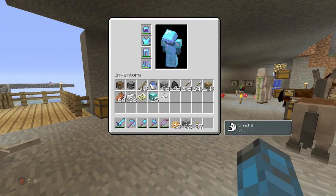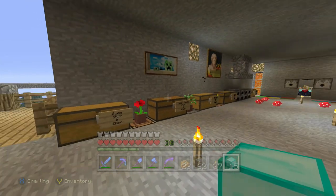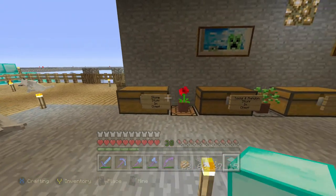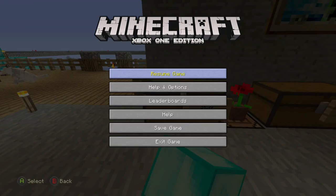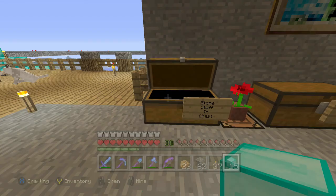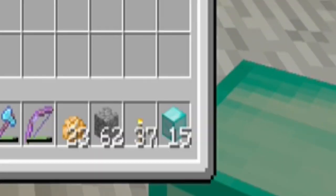So all you need for this is an item to duplicate. I'm using diamond blocks and a chest. You have to right click the chest and press start at the exact same time and you'll hear that chest sound. And then just drop the items in front of the chest. And as you can see the items have stayed in my inventory — they're kind of like ghost blocks.